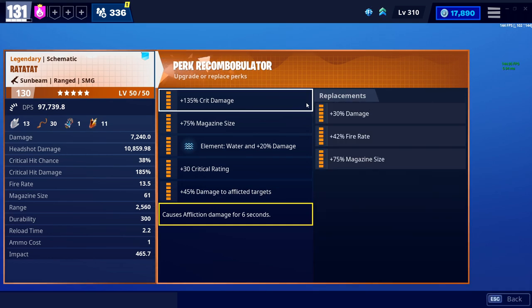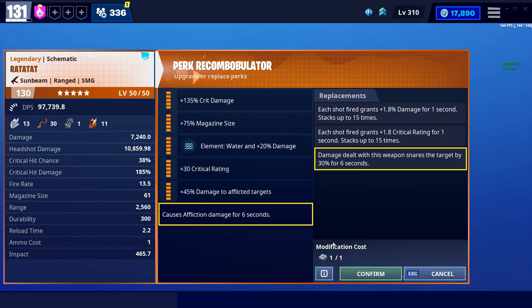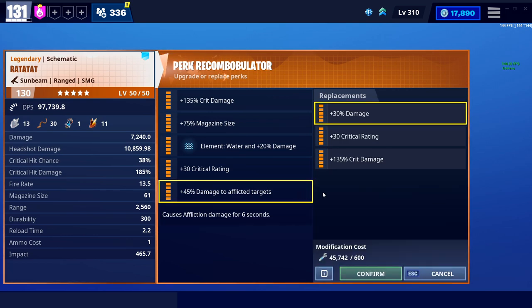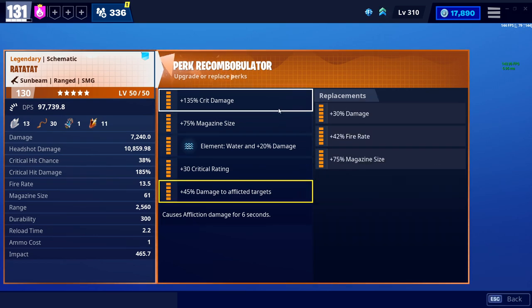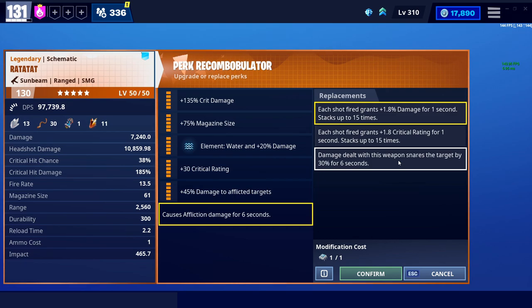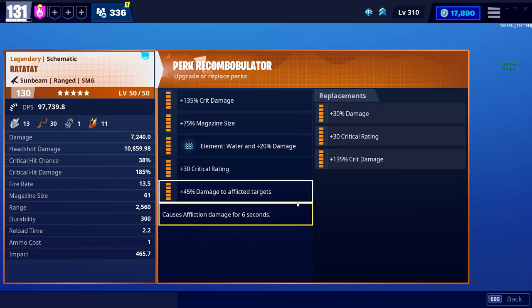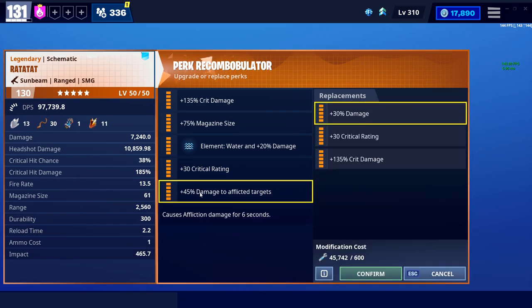The best perks for the Rattatat depend on what you want to do. If you have the causes affliction damage, then you're great. If you have the snare version, I actually have bad news — this is the only weapon I've ever seen, as a recording, that doesn't have a damage to slowed and snared enemies. So if you have the damage dealt snares perk, you basically have a junk schematic. The damage to affliction is the only one where you can actually get that 45% damage buff, and this is actually the worst variant of this weapon.